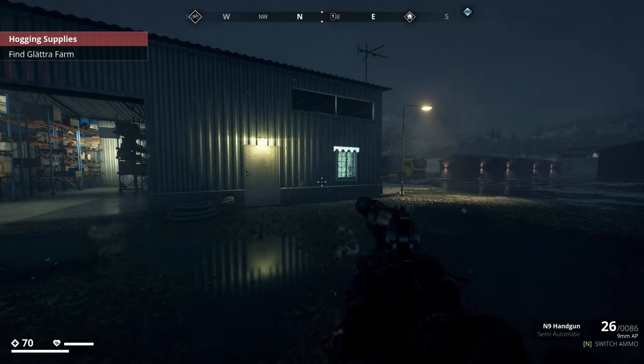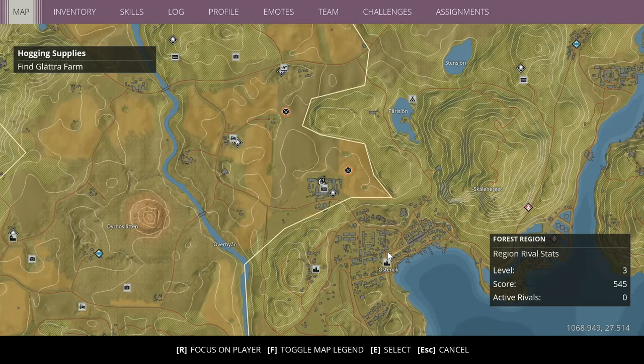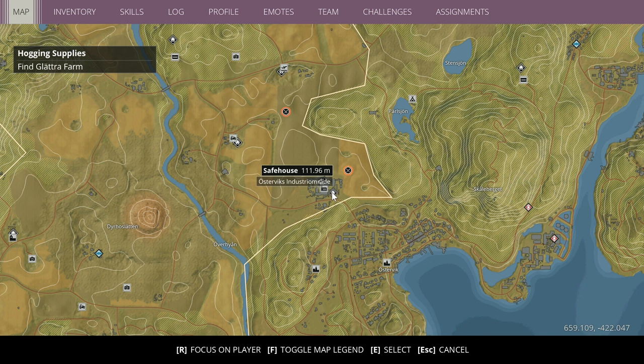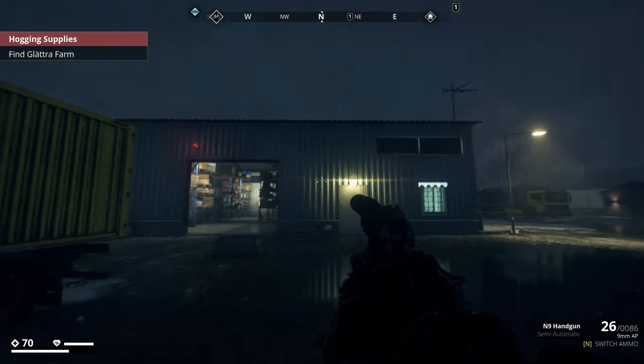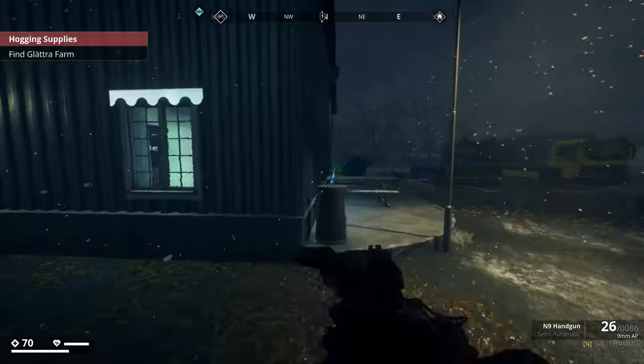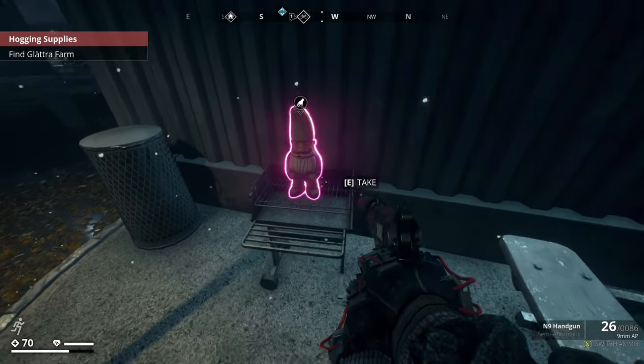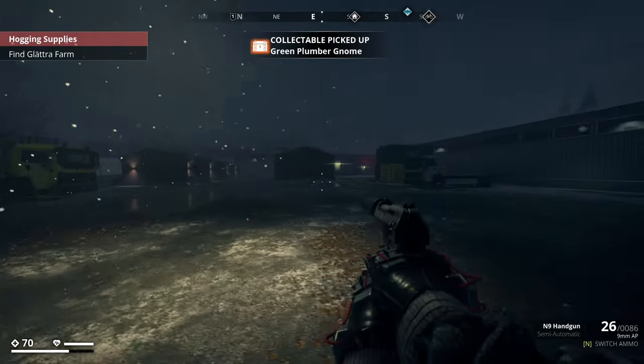To find the green plumber gnome, come to Ostavik's industrial facility area. The rough coordinates are 597 by negative 505. Come to this little building right next to a yellow cargo container and it's just around the corner on a little grill - you could call it a little barbecue.